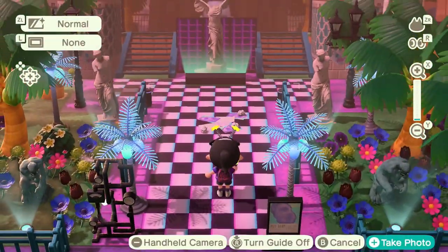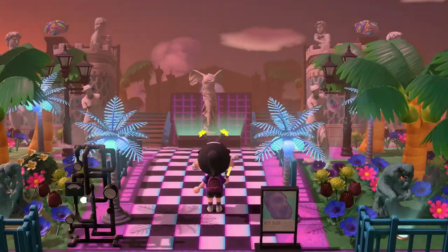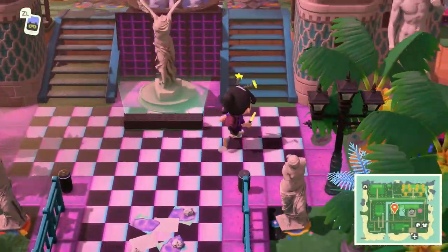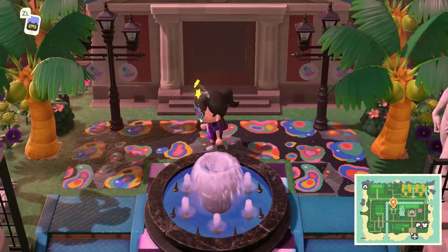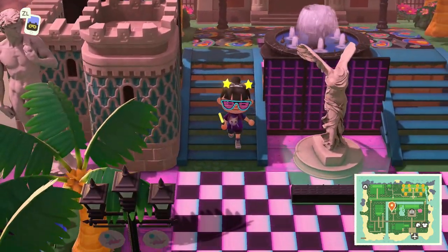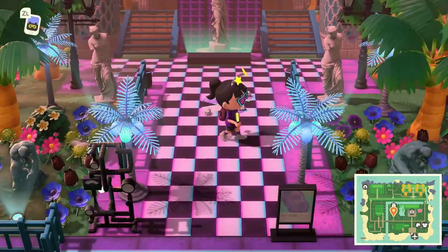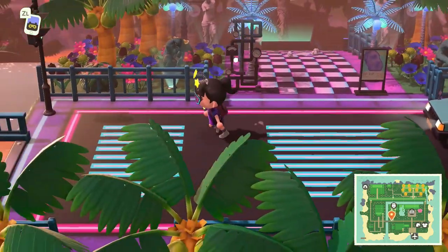I can't get over how beautifully done this island theme is, because doing unique themes like this is incredibly difficult in Animal Crossing. Even though we got the 2.0 update, we're still really limited on items. When you see islands like this it really opens the door to show there are still a lot of different possibilities, even though updates have stopped. I really appreciate the thought process they put into their island.